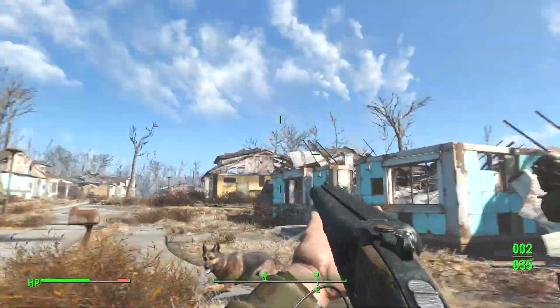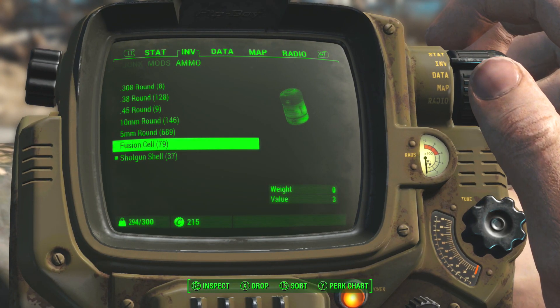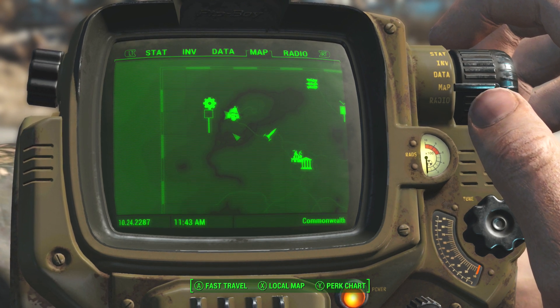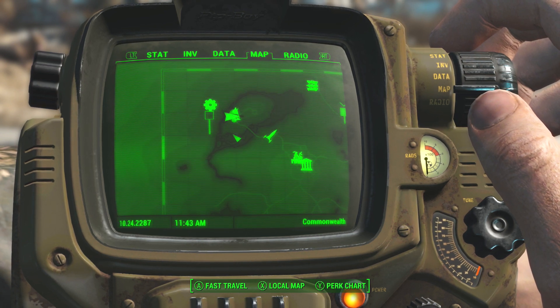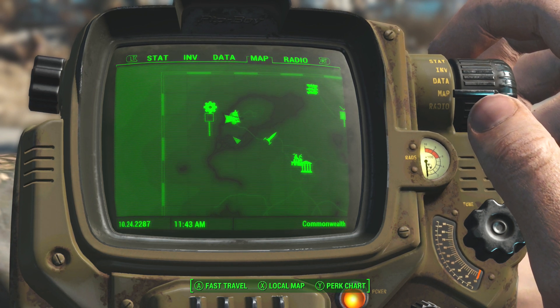So what we gotta do is find one. Where would you find a fusion core in a wasteland apocalypse zone like this? I'm going to bring up the Pip-Boy one more time and show you a location I found on the map which has a fusion core sitting in a box for you to go ahead and pillage — and that's what this game's all about: exploration and adventure.